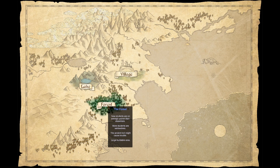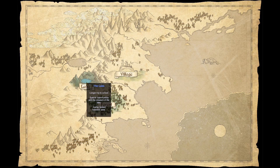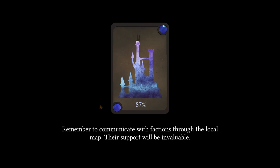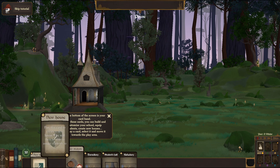New students on average are poorer than elsewhere, students are wolves, ancient trolls might cause trouble, large building area, famous local mission causes trouble. Don't want to be the forest, the lake, or the village. I kind of like the forest. The lake sounds awesome, but we're gonna go with the forest.